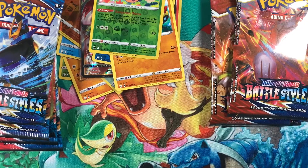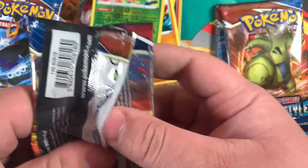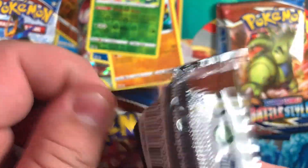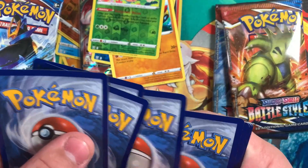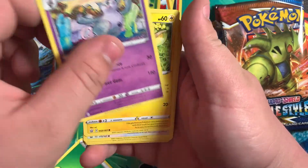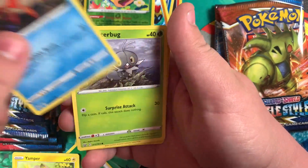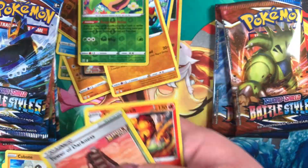One hit so far out of this ETB, just three packs left. I messed that pack up. Code card. Energy. Hero. Escape Rope. Grumpig. Yamper. Glamyo. Corphish. Scatterbug. Cubone. Tower of Darkness. Stonjourner.